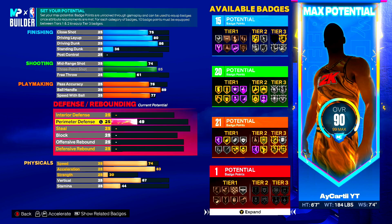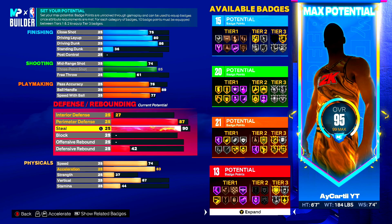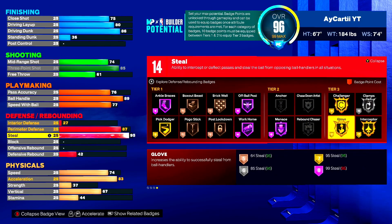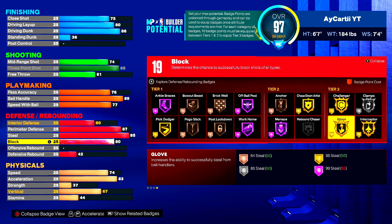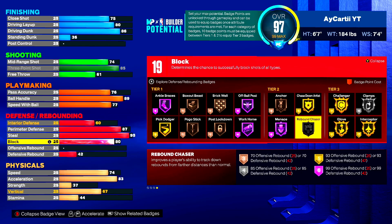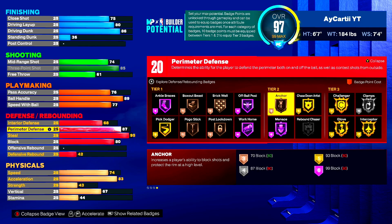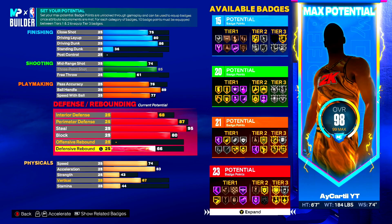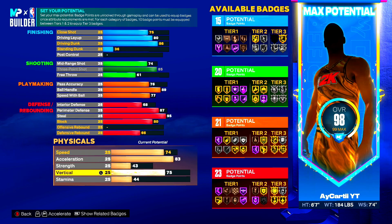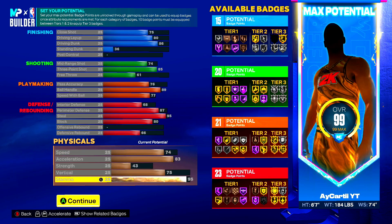Perimeter defense goes up to 87 — at 86 you get clamp on silver, but at 87 you get menace on hall of fame. Steal goes all the way up to 95 for gold glove, which is incredibly overpowered. Block up to 80 gets us chasing artists on gold, and with our long wingspan we'll still get blocks. Interior defense at 68, defensive rebounding at 66 for that 23rd defensive badge. Vertical goes up to 75 to get all the contact dunks. Stamina we max out at 95.